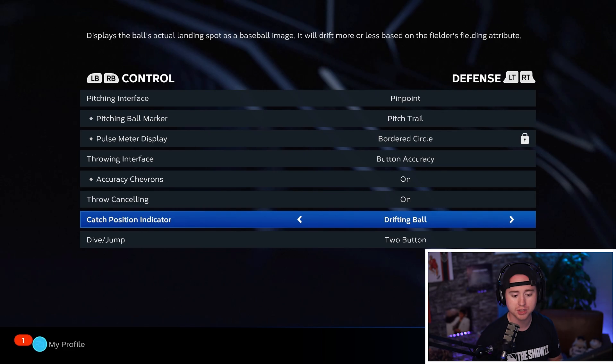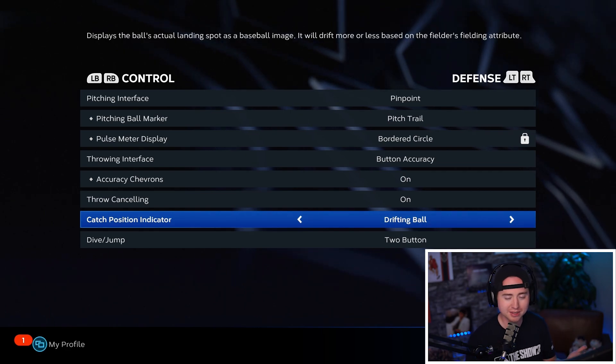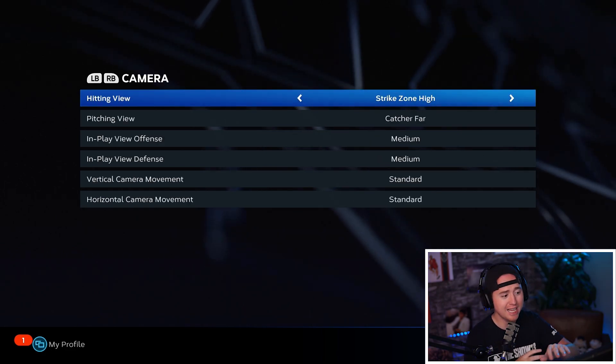Catch position indicator — I like drifting ball. Some people use track ball but I don't know how they do it, as it gives you a wide range of where the ball is. Drifting ball basically shows you exactly where the ball is going — go run to that spot and you catch it. It doesn't make a massive difference, but I like drifting ball a lot more.